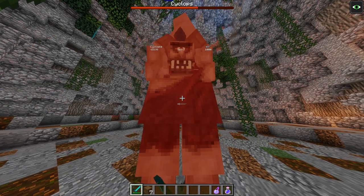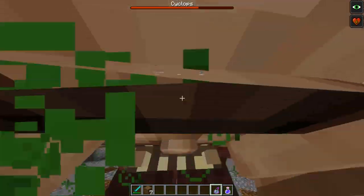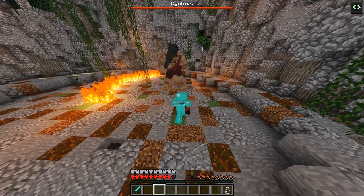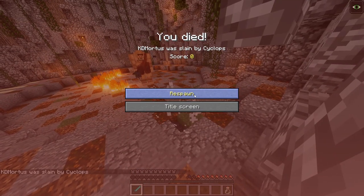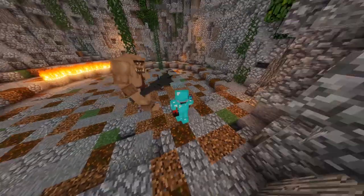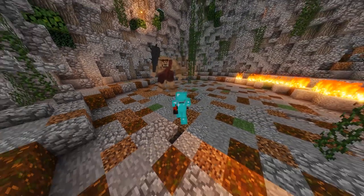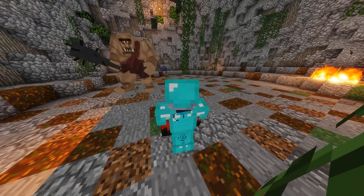This battle definitely is no walk in the park. You're going to have to bring everything you've got — one wrong move and you're a goner. This leads us to his first killer move: the slam. It's a simple but deadly move. When he raises that massive club above his head, you have about a second to move out of the way, otherwise you'll be propelled into the cave walls at some devastating speeds.